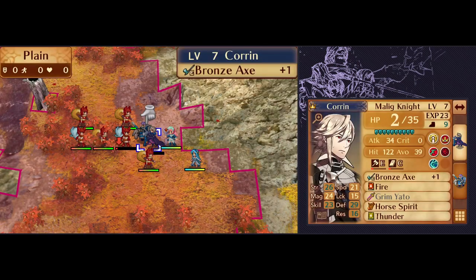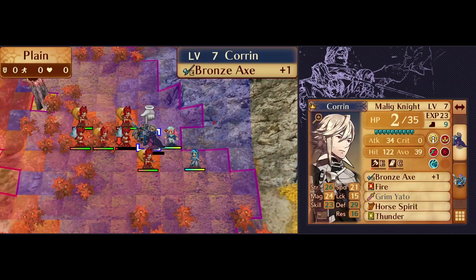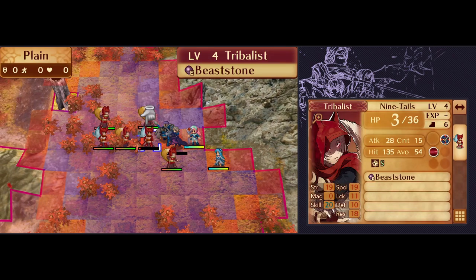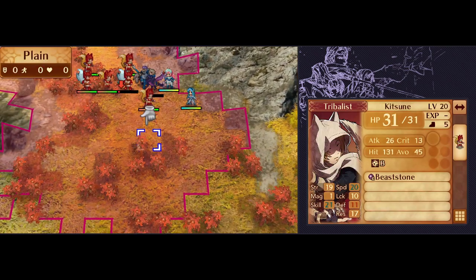That's it for turn 1, but I think this is a pretty reasonable start. We've taken care of an entire group of pretty dangerous Ninetales up north. Corrin chewed through 2 enemies, and with enough extra strength he could have killed the next Ninetales as well. The rest of the foxes here would be pretty easy pickings for the rest of our army if we were deploying a full team. So let's go back, make some modifications, and see what we can improve.